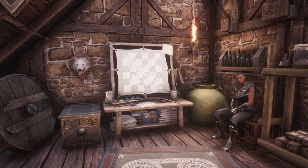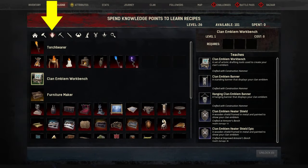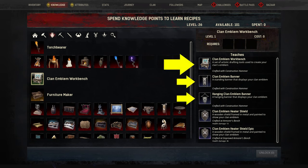With the next age it will be possible to create your own clan emblems with a new workstation and display them on various items. The new clan emblem workbench can be unlocked under Decoration in your knowledge. It doesn't have any level requirements, nor does it cost any knowledge points, so you can get started with your clan right after creating a character.